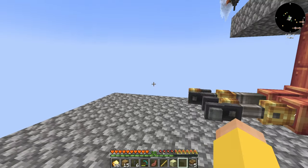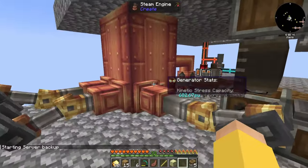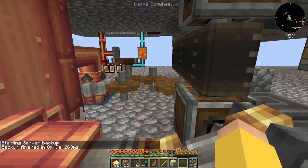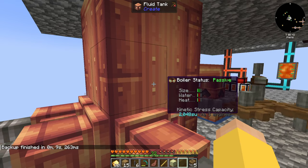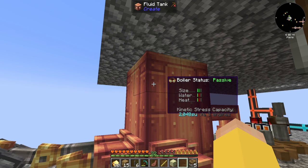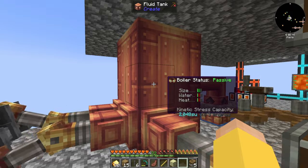Hello everybody and welcome back to FTB Skies Let's Play. I am finishing up with my Create stuff. I went ahead and added a bit more — I discovered that adding a large cogwheel and two small ones does fill it up good enough. I added the extra size to it. As long as it has the right amount of water and heat, it's not going to run out — it's just not going to fill up completely with water because it's going to burn off more than it's consuming.